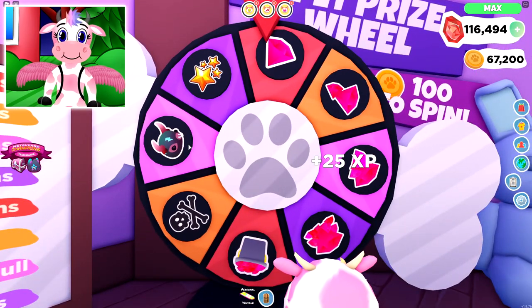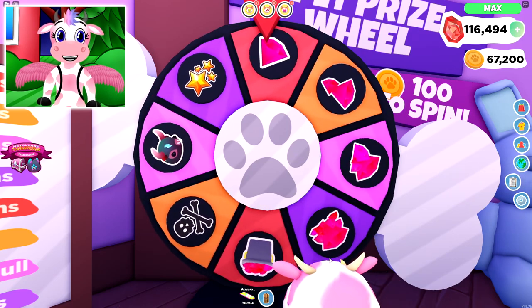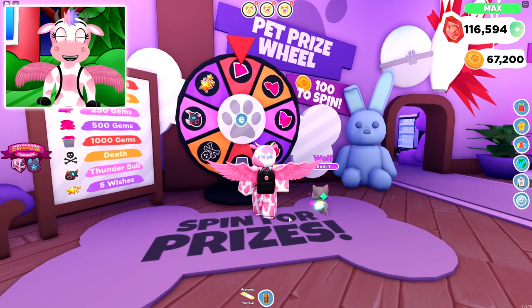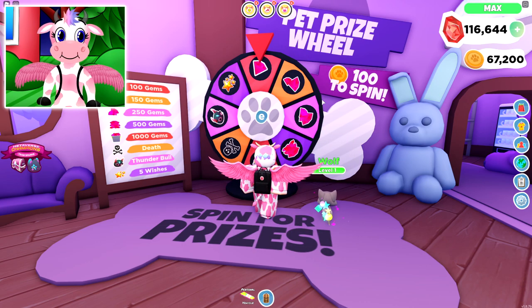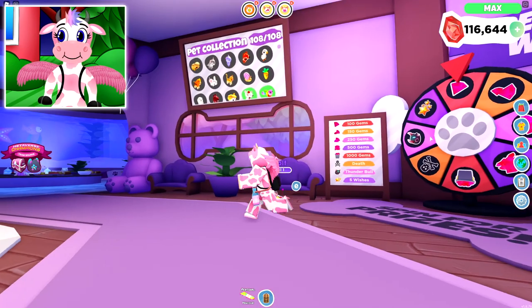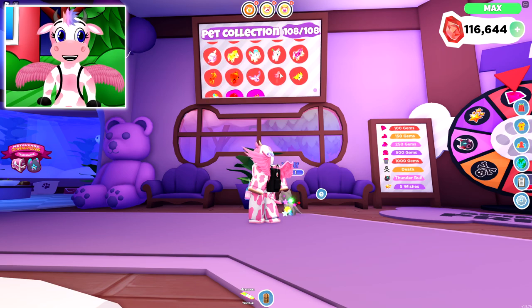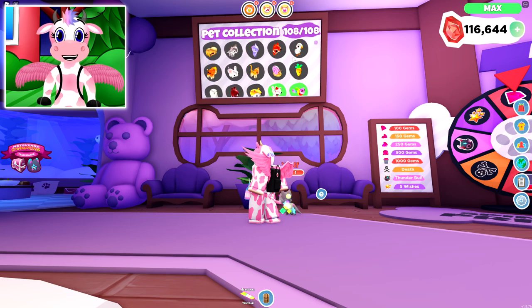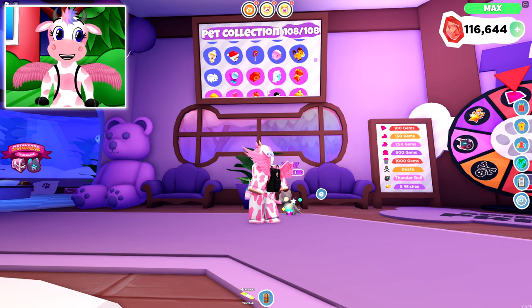Let's spin the wheel! I got 25 experience and 100 gems for spinning, and I even completed a daily task for it! You can see how many Pet Tokens you have right below your gem amount. Next to the wheel is the Pet Collection Board, which shows every single pet in the game. As a new player, most will be blacked out, but I currently have all 108 out of 108 pets. Do keep in mind that most of these pets are no longer in the game, so you'll have to trade for them.